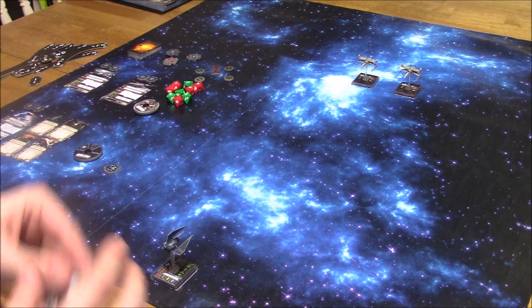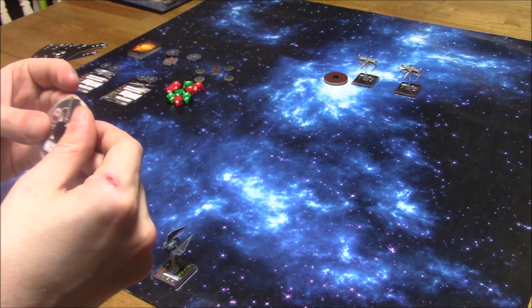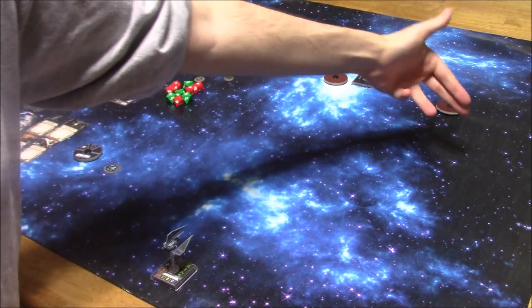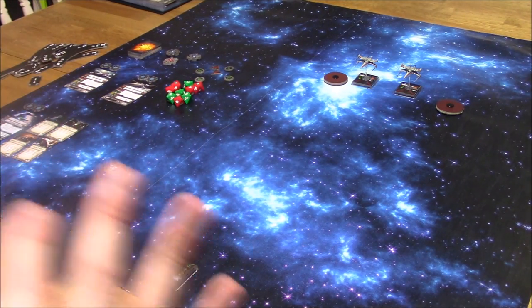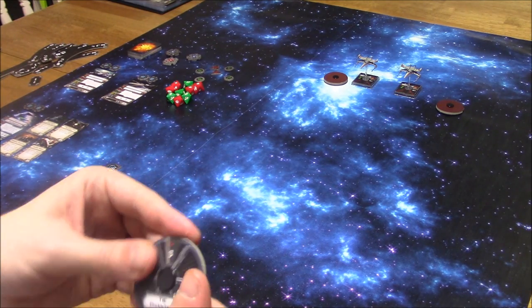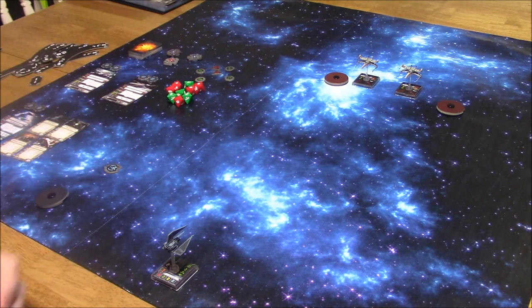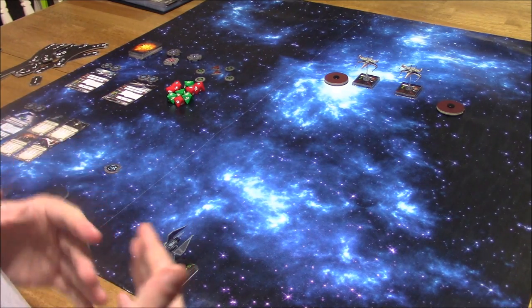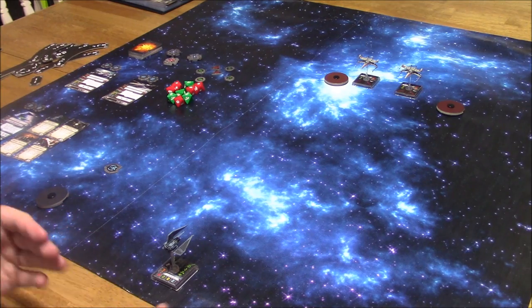Let's go ahead and plan. The X-Wing player is probably thinking they don't know where the TIE Phantom is going — it's very maneuverable. So one X-Wing will try to flank while the other goes straight ahead. The TIE Phantom player doesn't want to force combat this round because he plans to cloak — whenever you're cloaked, you cannot fire. So he's going to perform a one hard turn to stay out of combat range.